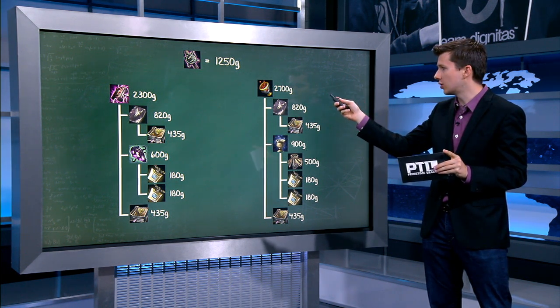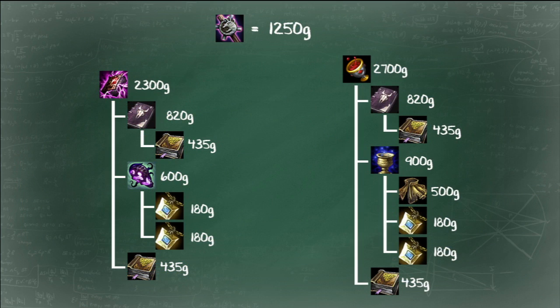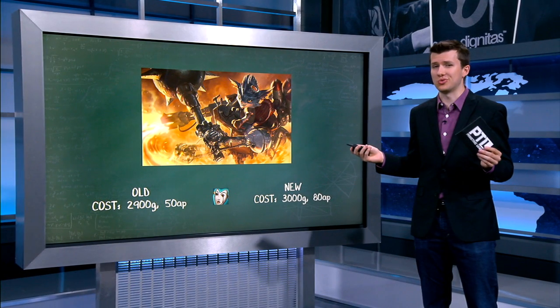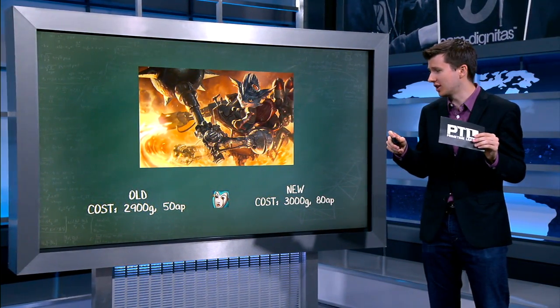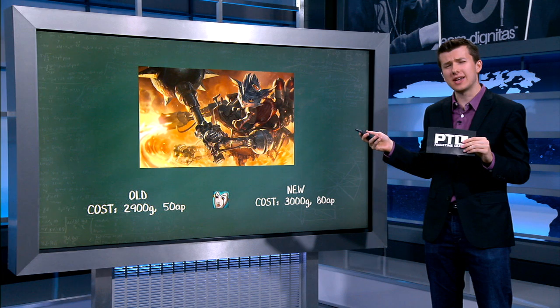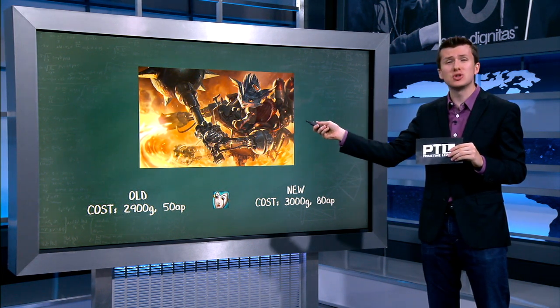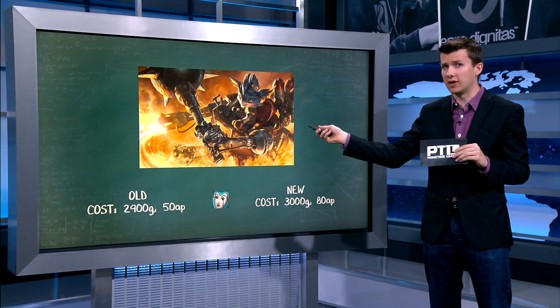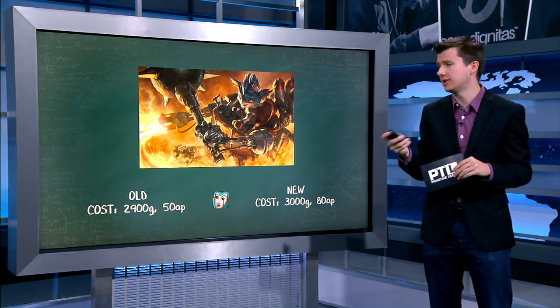Morellonomicon and Athene's Unholy Grail — if you just look at the cheap cost of those components, it's really easy to build whenever you have to go back to base, so you can always come back with more powerful items. From there, we have to look at Rumble, who is one of the biggest winners on this patch, because his core item — he's the only person who really rushes a Liandry's — is getting a pretty big buff: 30 more ability power for only 100 gold. He was already pick-or-ban in a lot of LCS comps, and that is going to increase to more bans and more picks in the LCS.